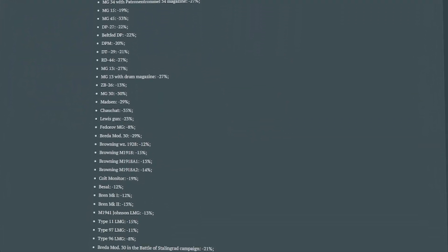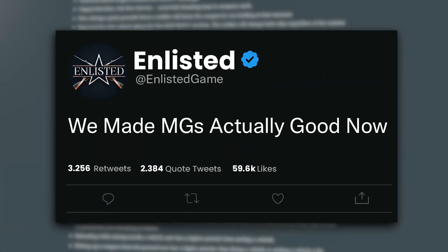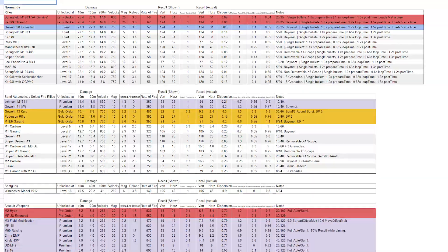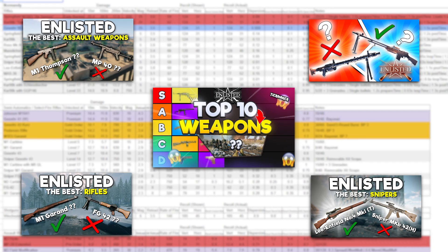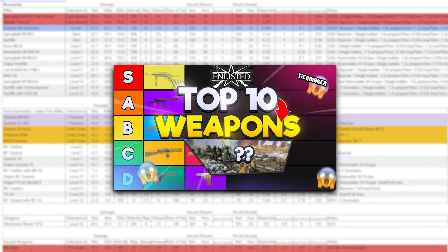After the recent changes to shot dispersion on so many weapons, which you can find all about here, I can finally tell you what the top 30 weapons in Enlisted truly are — in order, from a purely statistical point of view. I've done so many videos reviewing the top 20 in different weapon classes, but this video merges them all together.